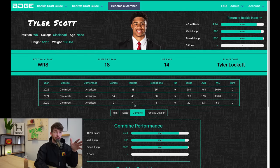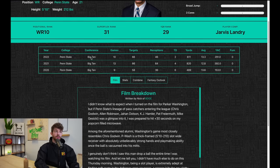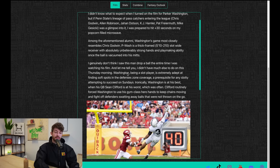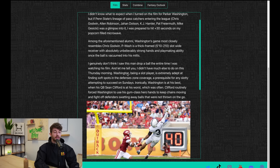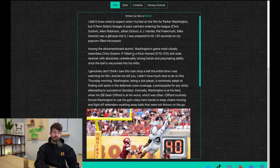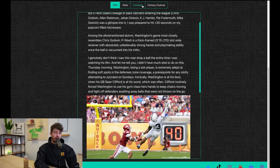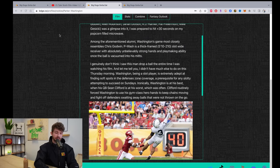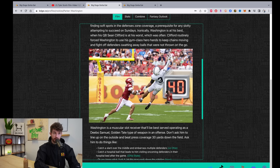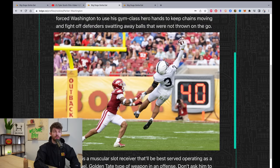Moving to the next pass catcher: Parker Washington, a slot wide receiver out of Penn State — not getting much recognition. Penn State is quietly a wide receiver factory: Chris Godwin, Al Robinson, Jahan Dotson, KJ Hamler, Pat Freiermuth, Mike Gesicki — NFL-level talent. Parker Washington is a different type of fit. He's most like Chris Godwin in this group — thick frame, running back-type build, 5'9", 205 pounds. He didn't perform at the combine, but I didn't really need it. He's a very distinct type of player — like JuJu when he came into the league. He's going to dominate zone coverage as a slot guy.